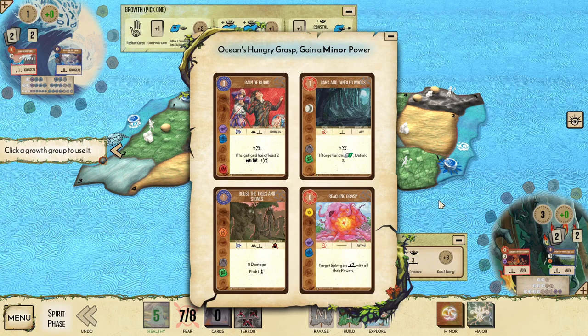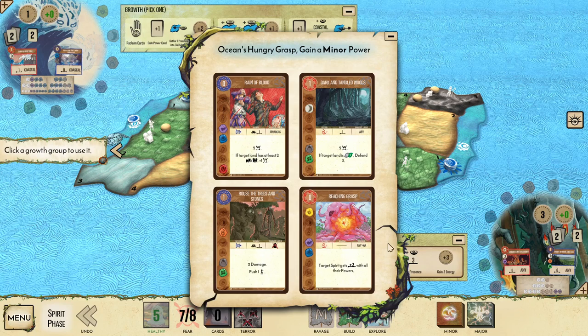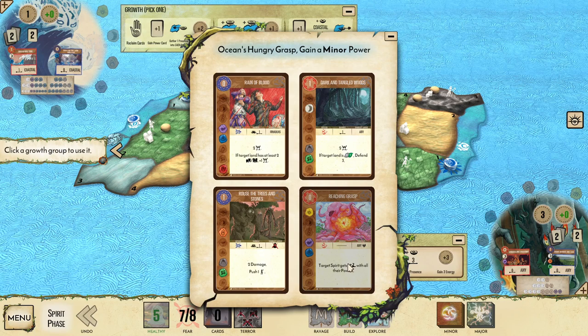We have a couple of good options. Rain of Blood gets us a little extra fear and has water and air elements, nice for triggering Pound Ships to Splinters. Reach and Grasp is nice for similar reasons with water and air, but also lets us target all coastal lands in the ocean with our zero-range coastal powers, so things like Swallow the Land Dwellers no longer require us to be in the land with the invaders. Our perfect power would be something with water and earth to trigger the second level of Ocean Breaks the Shore and drown a city this turn — we didn't get that. I'm going to take Reach and Grasp because it gives us the greatest flexibility, and if we play it on Shadows, we can use their special rule without paying any energy for it.